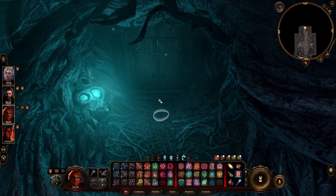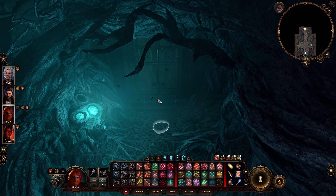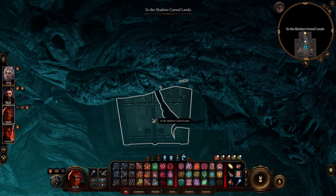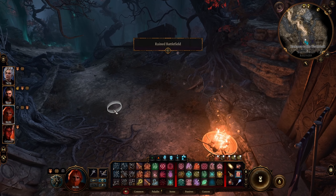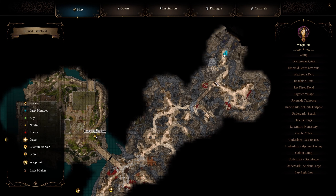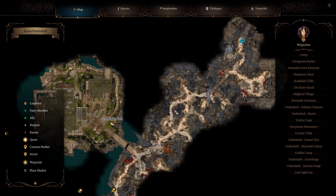Keep in mind: in this area use a torch or Dancing Lights because the shadows will deal damage to you in the Shadow Cursed Lands. We need to venture through until we get to Last Light Inn. You can explore and do everything, but basically we need to go to Last Light Inn.